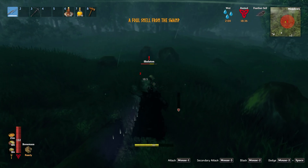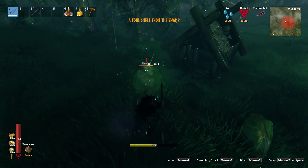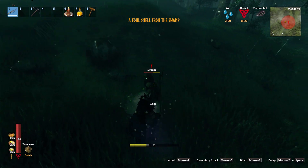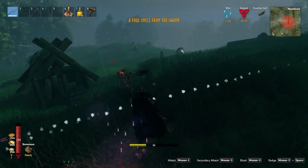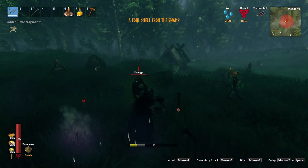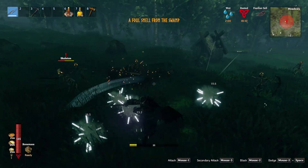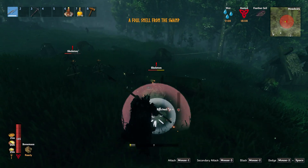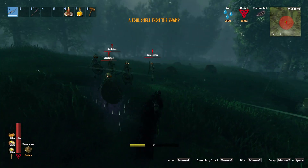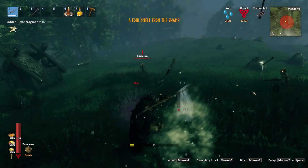This is mainly just me having fun with atgeirs. As you can see, we're starting out with the iron atgeir, and I enacted the event 'A Foul Smell from the Swamp.' We've got a bunch of draugr and skeletons to fight. I brought myself to an open field to do this so terrain wouldn't be that much of a difficulty. There's multiple enemies attacking me, and the atgeir is handling it just fine.